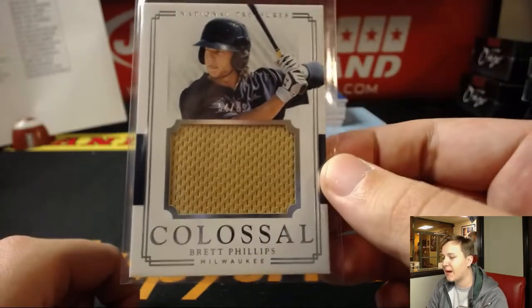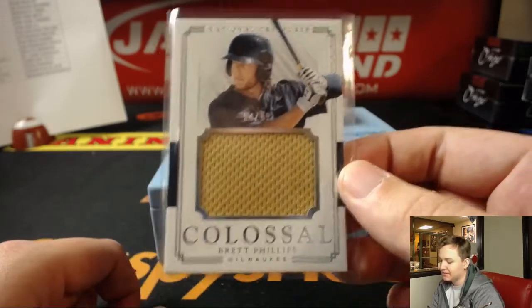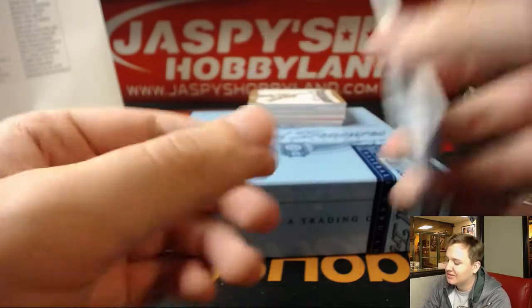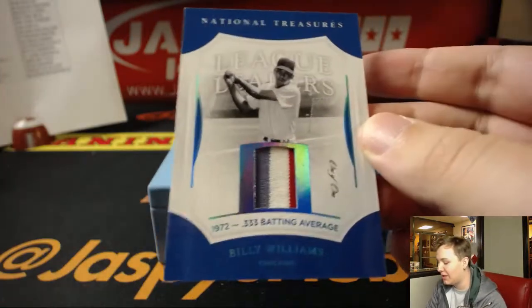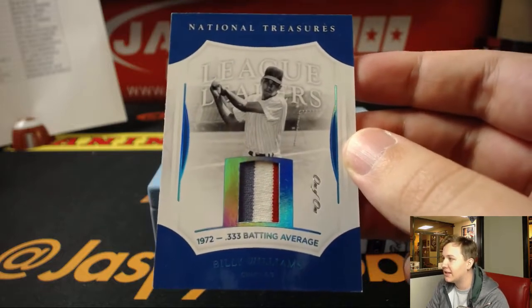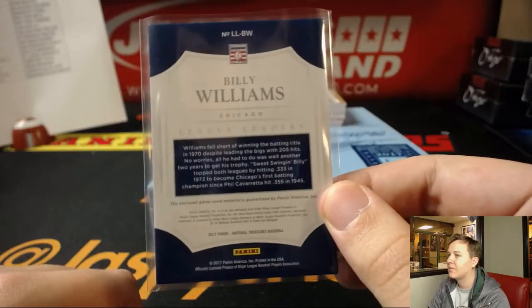I think we might have a hot case on our hands — we got a one-on-one patch coming up next. One of one patch. Hot case. One of one Billy Williams, league leaders, .333 average in 1972. Cubbies, three-color patch. Chicago is Ed. Congrats Ed on that — Ed's going to love that one-on-one. Chicago, very nice.